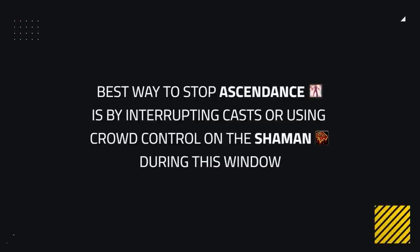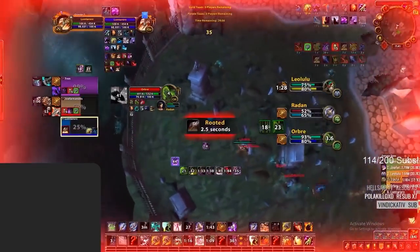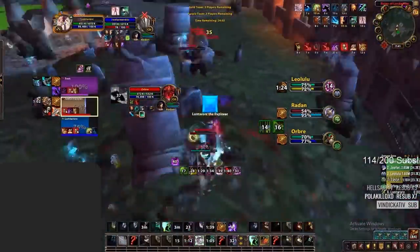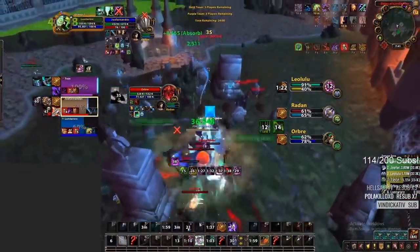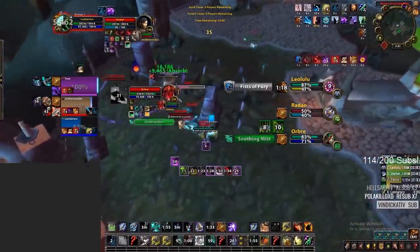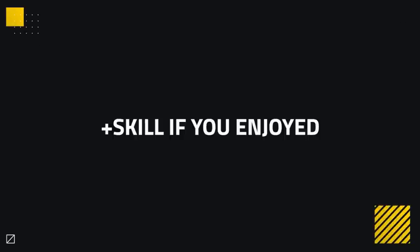Naturally, the best way to stop Ascendance is by interrupting casts or crowd controlling the Shaman during this cooldown. That way you can force Ascendance like this Windwalker DK team does here, but look to negate any casted heals during it, making it much more lacklustre in terms of healing throughput as we see here. That concludes this guide on the 4 best ways to counter Resto Shaman in the arenas. Hope this guide helped, and if you have more questions feel free to ask down below. Thanks for watching, and I'll see you guys on the next video.